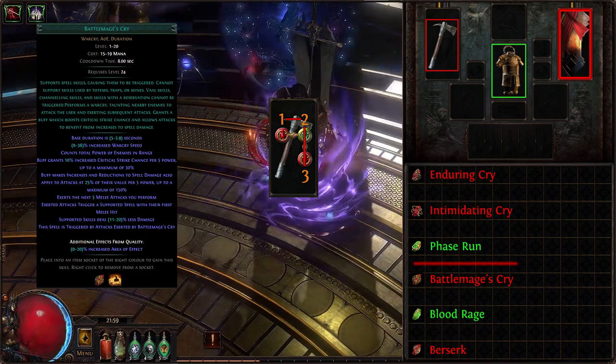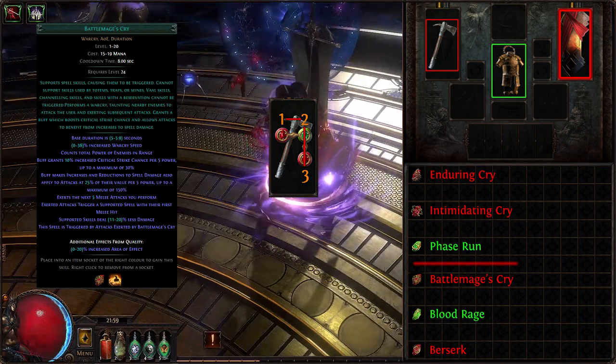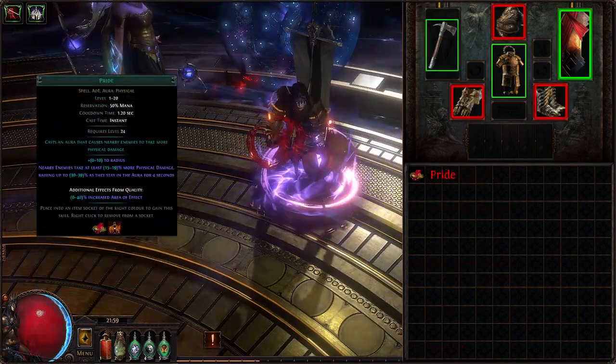Each of the spells is triggered in the order in which they are socketed, from top to bottom following the links. Order is important, and I strongly suggest slotting Blood Rage first for the initial attack speed and leech, along with frenzy charge generation needed for prolonging Phase Run.